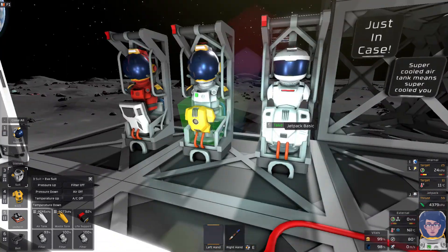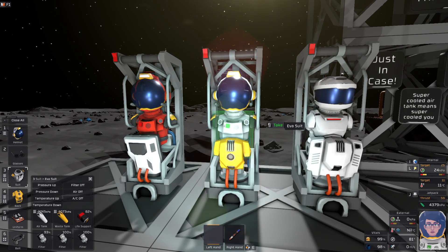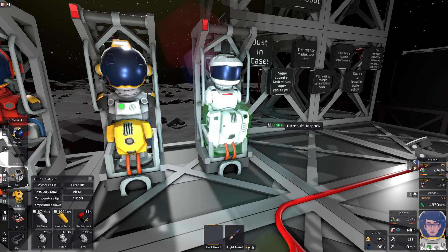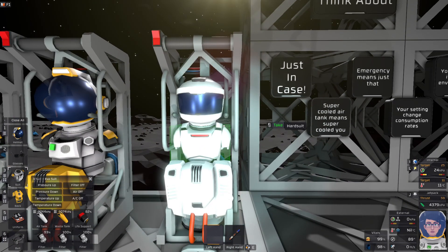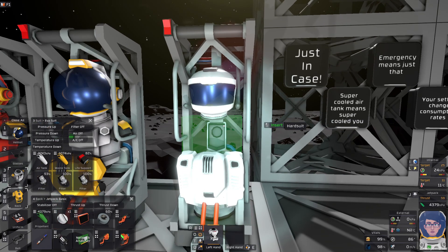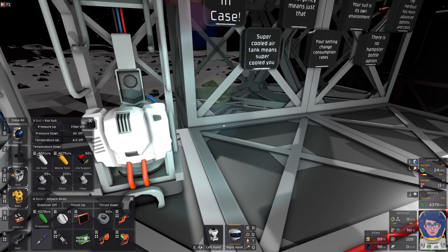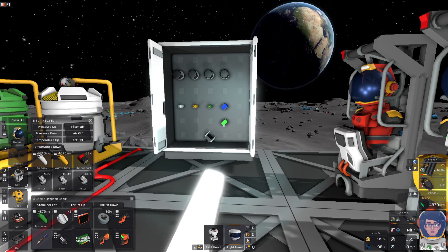Let's talk about costs. The standard EVA suit, to reiterate, is five grams of iron for the suit itself, five grams of copper for the suit itself, two grams of copper for the helmet, and five grams of gold for the helmet — reasonably cheap. Your hard suit, on the other hand, is much more expensive. The body itself is 20 grams of steel, 10 grams of astraloy, and two grams of stellite. The helmet is 10 grams of steel, two grams of astraloy, and two grams of stellite.